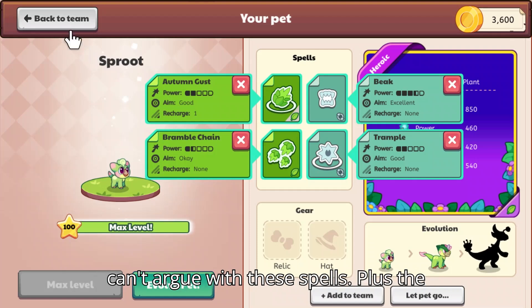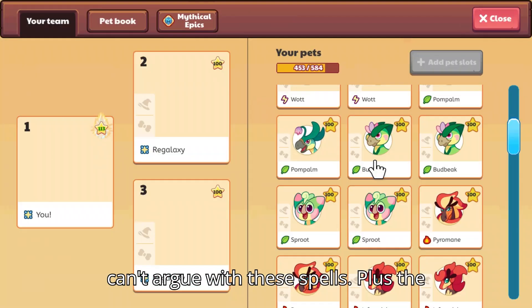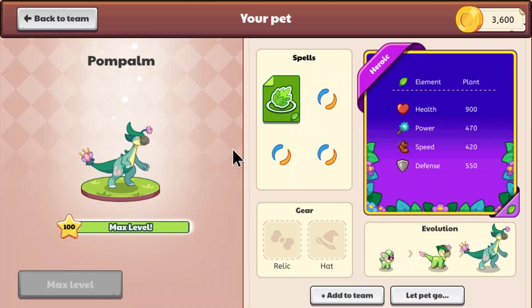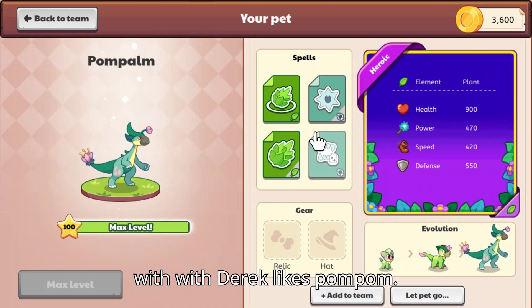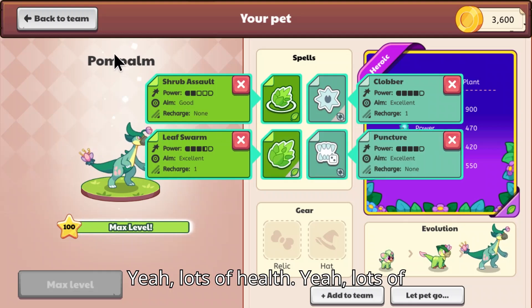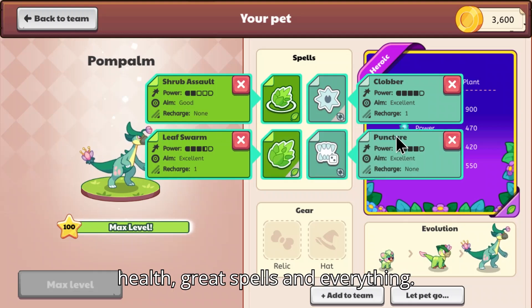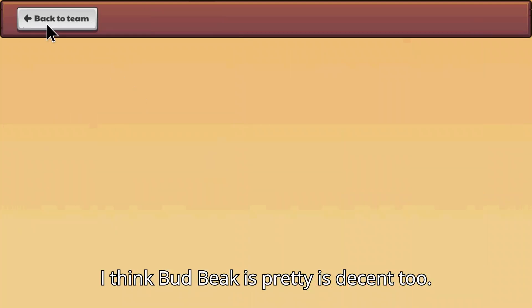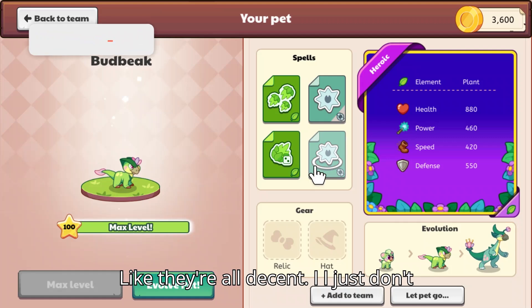Plus, evolving Sprout gets you Pom Pom. Derek likes Pom Pom — yeah, lots of health, great spells. I think Bud Beak is decent too, they're all decent. I just don't like how Pom Pom doesn't have an AOE, so maybe I wouldn't evolve all the way.